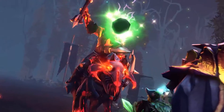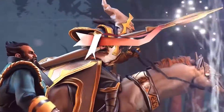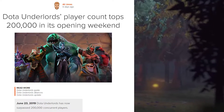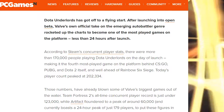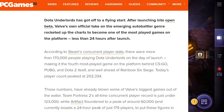Dota Underlords has already outpaced other popular Valve games and left Team Fortress in the dust. According to Steam's concurrent player stats, there were more than 170,000 people playing Dota Underlords on the day of launch. At the time of writing, which was June 23rd, the player count peaked at 202,000. Those numbers have already blown some of Valve's biggest games out of the water — Team Fortress 2's all-time concurrent player record is just under 123,000, while Artifact floundered to a peak of around 60,000, and currently boasts a 24-hour peak of just 179 players, which is pretty freaking pathetic.